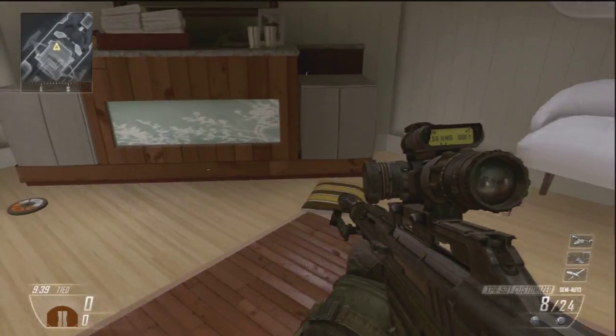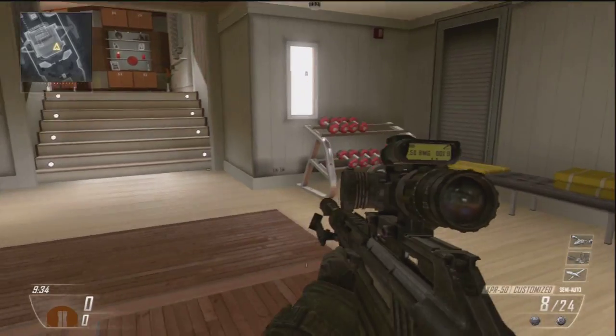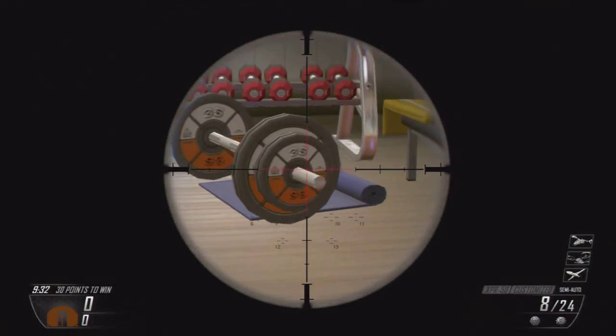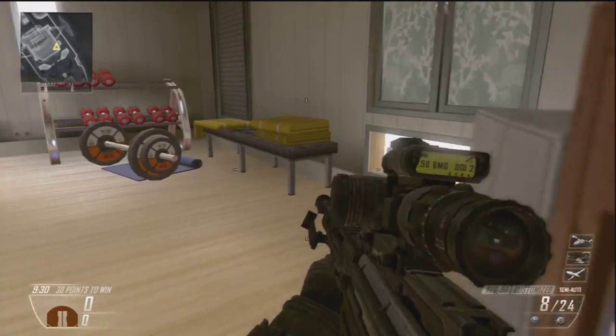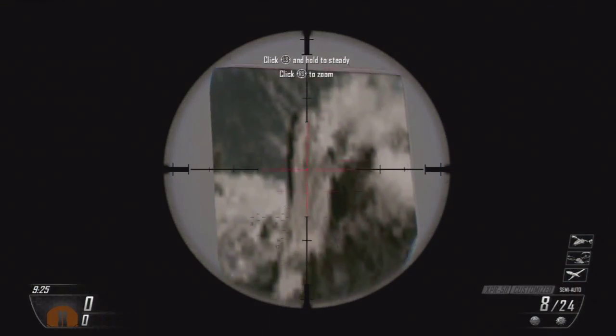It's called Hijacked — a vessel in the middle of the ocean. There is some secret stuff I'd like to show you in here that you may not have known, and supposedly there's an Edward Richtofen book somewhere on this map, like there was in Nuketown.